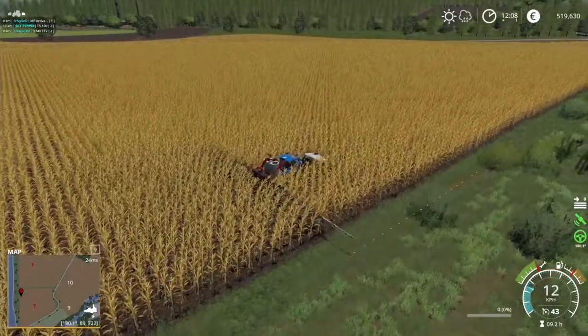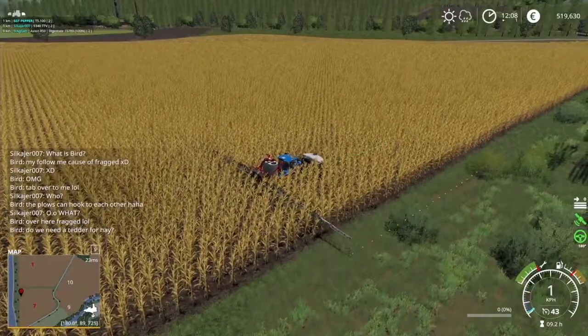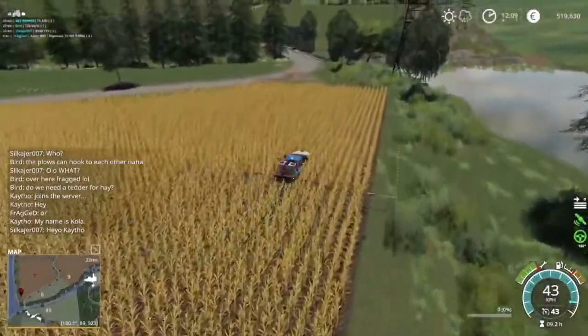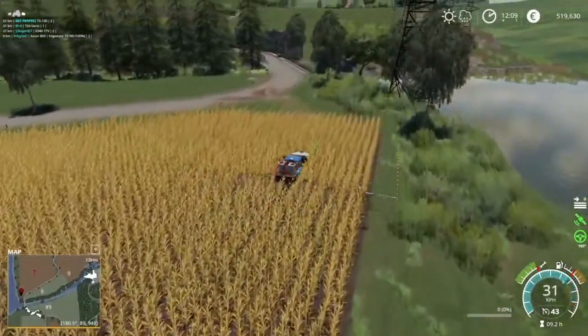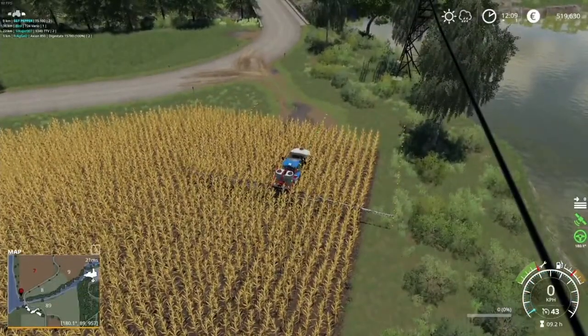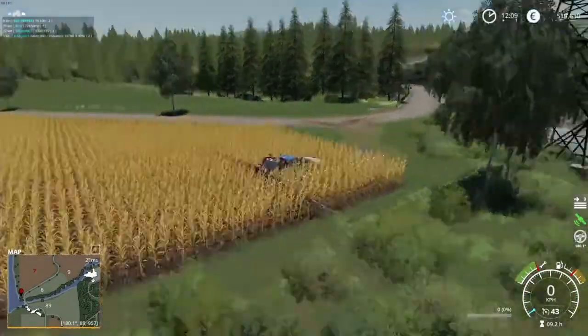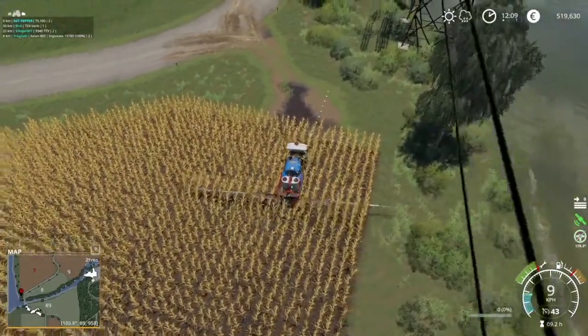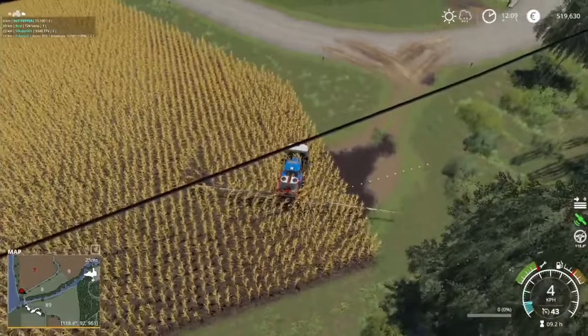Also worth noting — over on the right-hand side, just above the speedometer, you can see that when I have my steering locked it turns the wheel green and also shows the direction we're going. You'll reach the end of your line eventually, and at that point you're going to want to take over your steering. You can do that by hitting Alt+X again to deactivate.